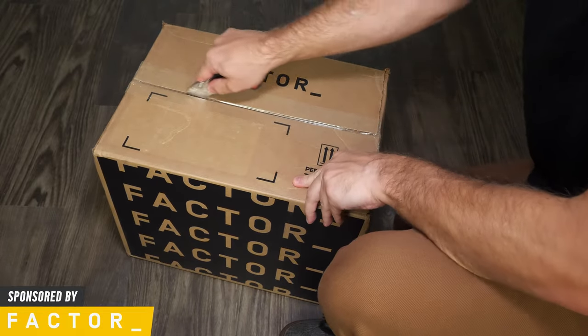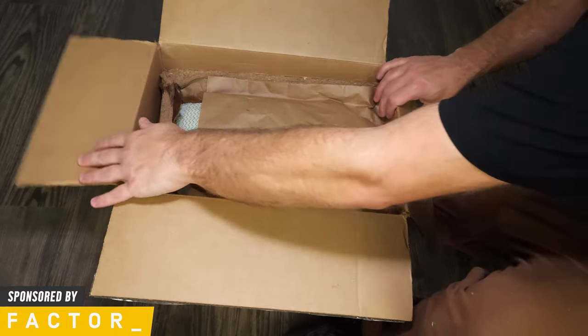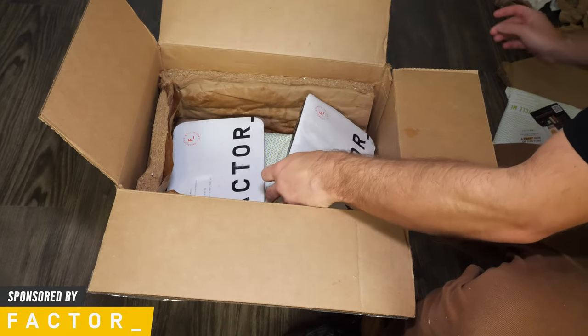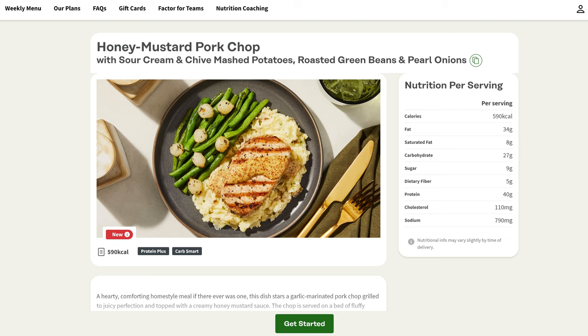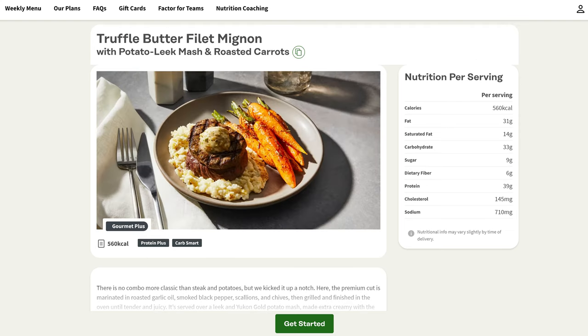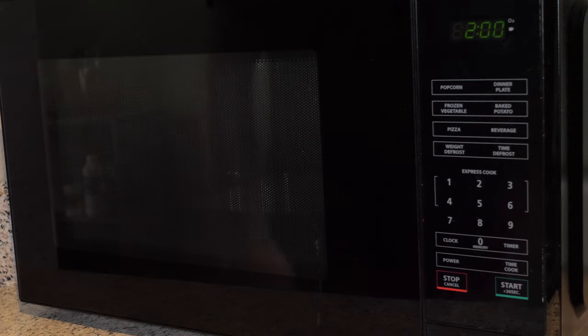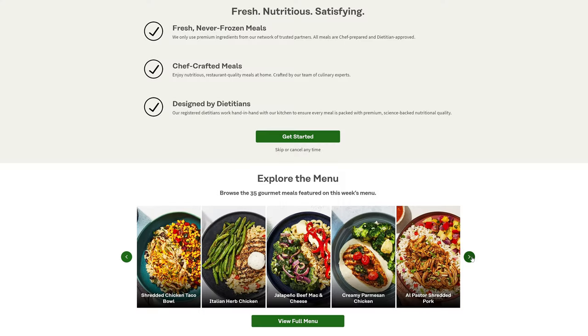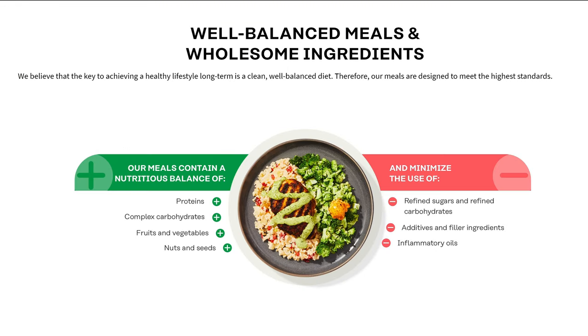Sometimes you might just throw total garbage foods into your face to quickly get back to what you're doing. But today's sponsor Factor sends you fully prepared meals that are just as fast if not faster, and are much healthier for you. Factor ships fresh meals directly to your door, so you don't need to leave your home — ever. They're ready to consume after a quick heat up. These meals are never frozen, which means they taste better and are better for you, since they don't have tons of junk blasted in to make them apocalypse proof.